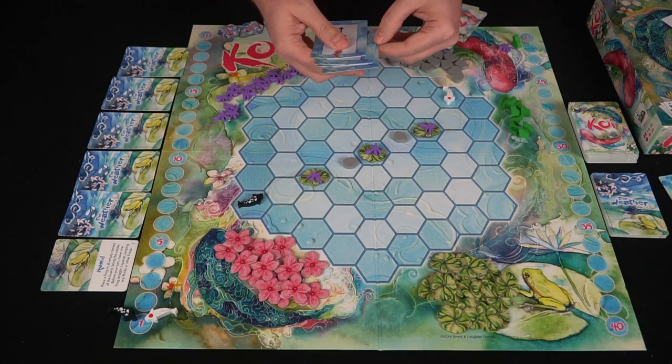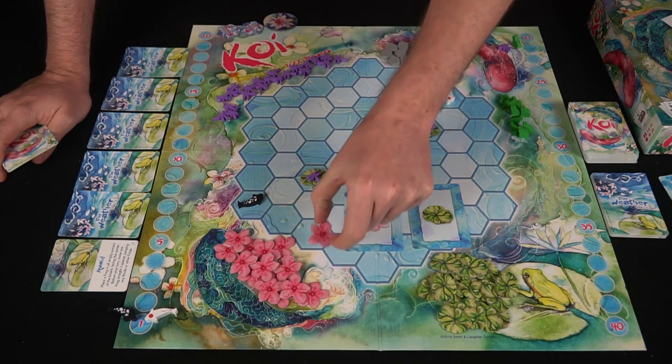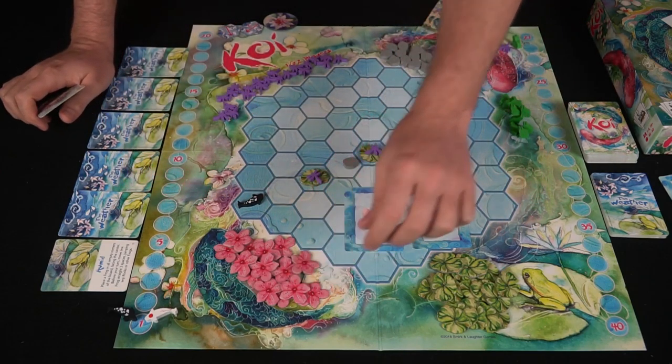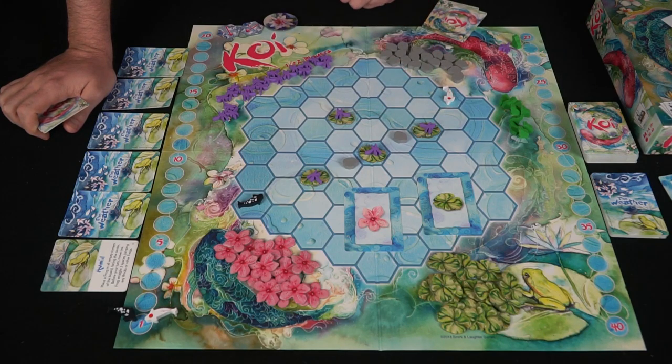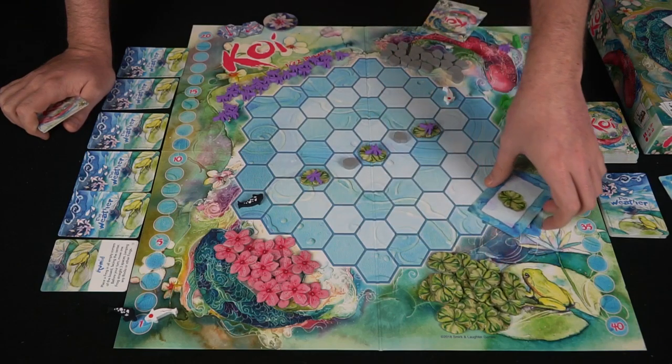There are other cards in the game — this one is a petal that will drop on the board and push things out of the way. This is a lily pad that can be spawned on the board, and these will generate additional mosquitoes as the game goes on. Those are options you can use throughout the game.